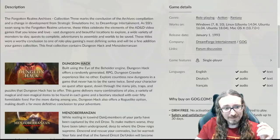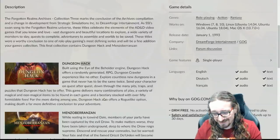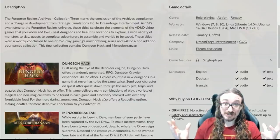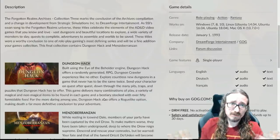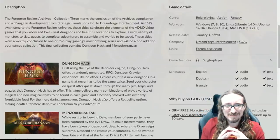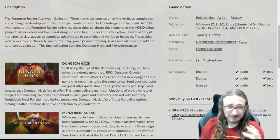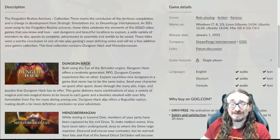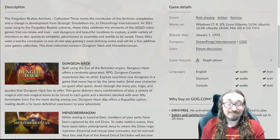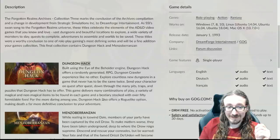I want to get into Menzoberranzan probably next time. This time I want to look at Dungeon Hack. I always get Dungeon Hack confused with another earlier product called Unlimited Adventures, which is a construction kit for the Gold Box games - you could basically make your own Pool of Radiance or Pool of Darkness style game. Dungeon Hack is actually what has the procedural generation, and it's not the Gold Box engine - it's the Eye of the Beholder or the Black Box engine. It's that first person viewpoint, Dungeon Master style.